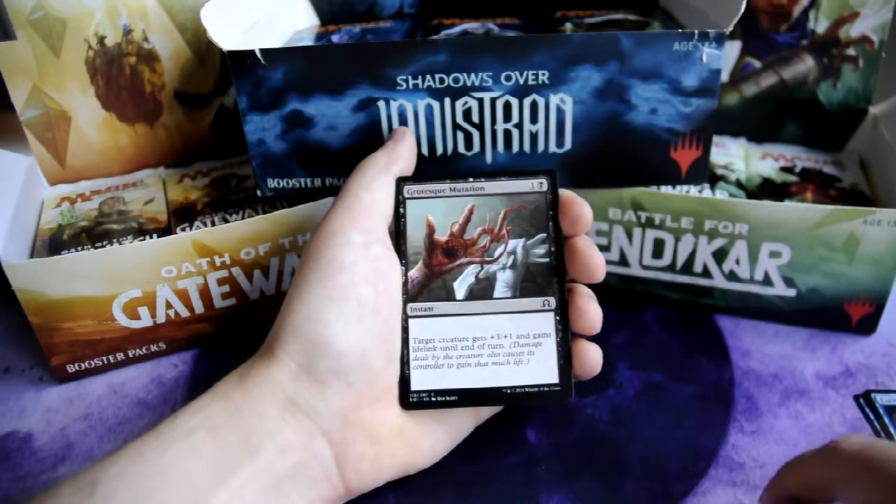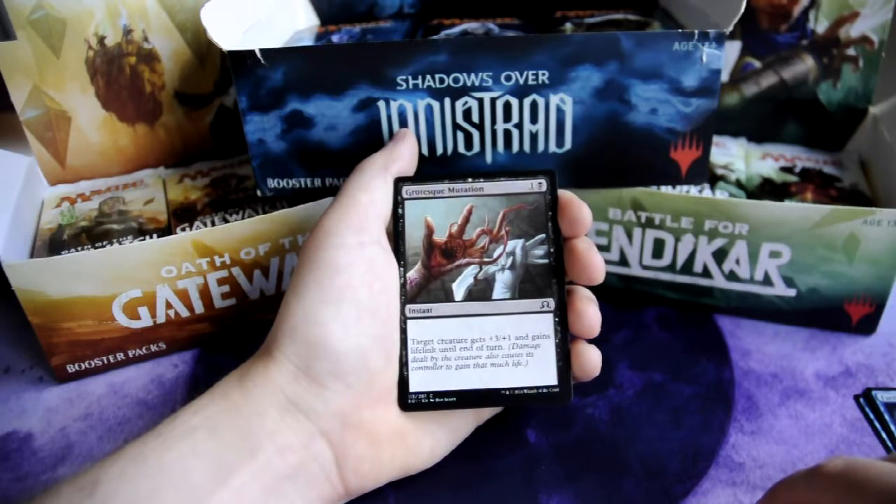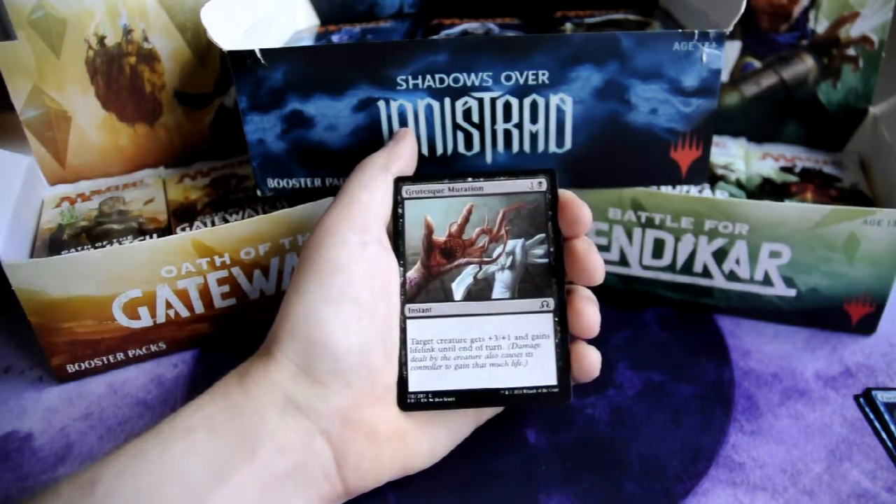Grotesque Mutation, 1 and 1 black — instant. Target creature gets +3/+1 and gains lifelink until end of turn.